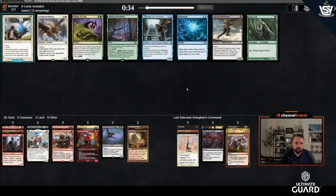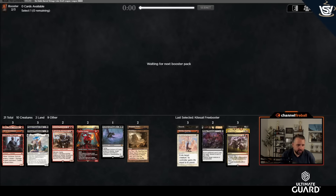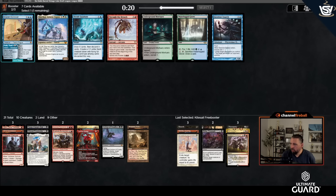I luckily haven't seen Blood Crypt or Badlands — those would be very high priorities. Kitesail Freebooter is great: two-mana 1/2 flying, basically Deep Cavern Bat. It doesn't hit non-creatures, which is a lot worse, but I think that's better than Archon of Emeria for this deck. I'll splash white for these three high-impact cards.